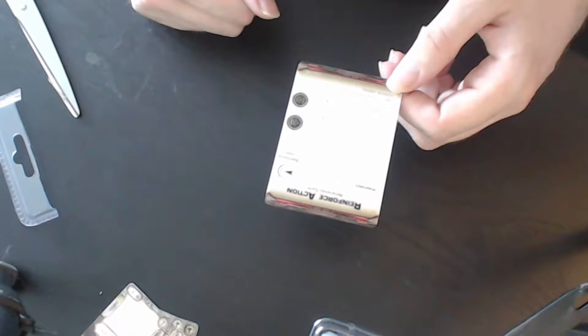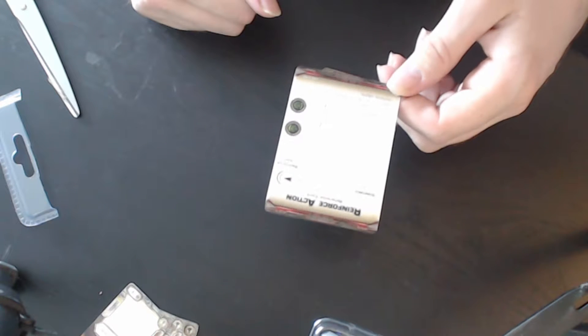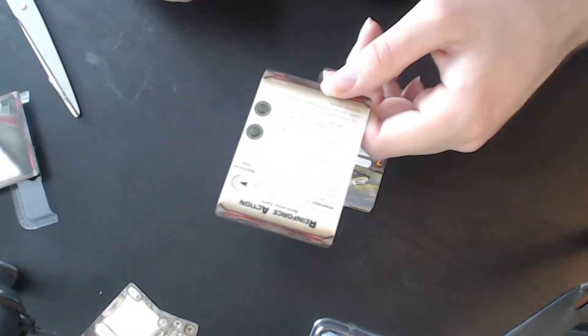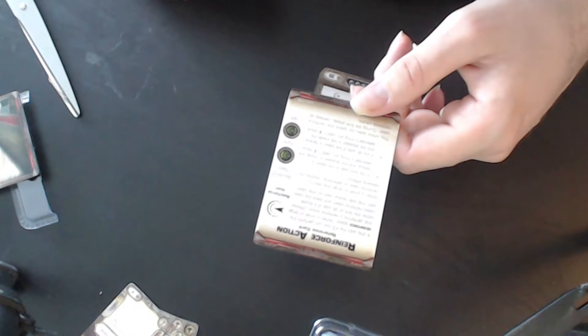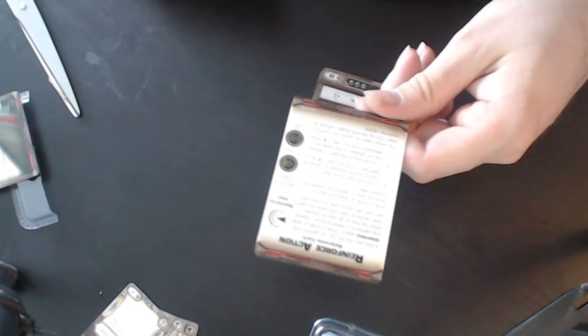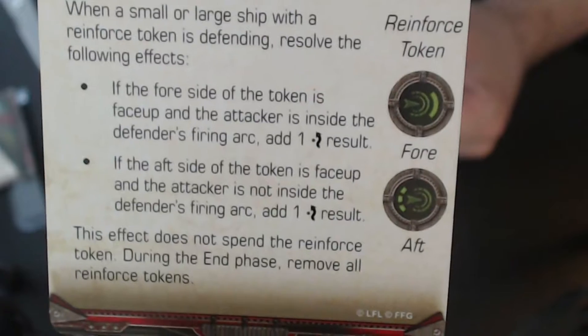When a small or large ship performs a Reinforce action, choose either the fore or aft side of a double-sided reinforce token and place the token with that side face up. If the fore side of the token is face up and the attack is inside the defender's firing arc, add one evade result. If the aft side of the token is face up and the attack is not inside the defender's firing arc, add one evade result. This effect does not spend the reinforce token. During the end phase, remove all reinforce tokens.